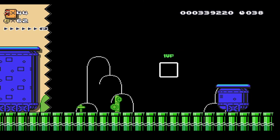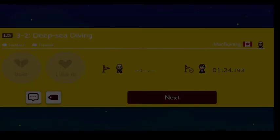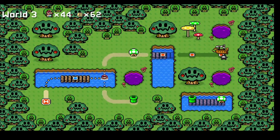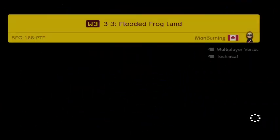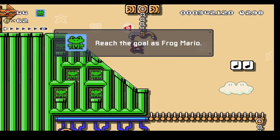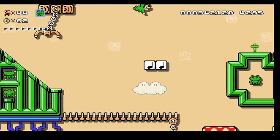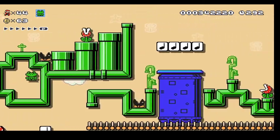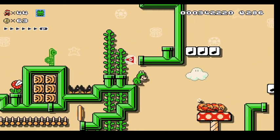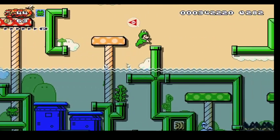That is the end of the level, friends. Moving right along. Now this one is Flooded Frog Land — this is a fan favorite actually. This is my first level with a clear condition: reach the level as Frog Mario. This level got a lot of likes, a lot of thumbs up when I uploaded it. People really enjoyed this one — it's kind of cool. It's got the rising water, so you get to go on land and then go under the water and kind of mix it up.